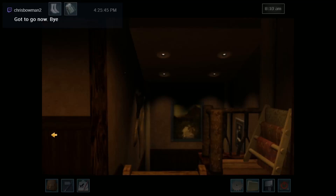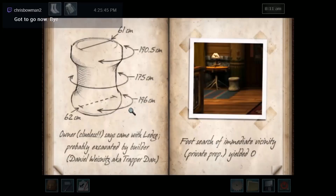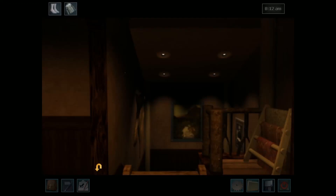I need to look at the journal I found by the crater, which is this one. 'Search possible sauropod scapula — take to lab for precise ID.' Okay, I did that now.